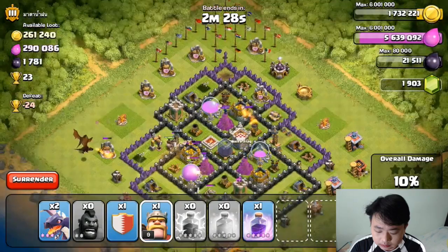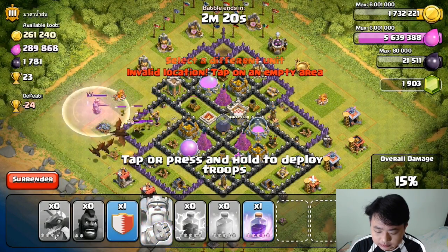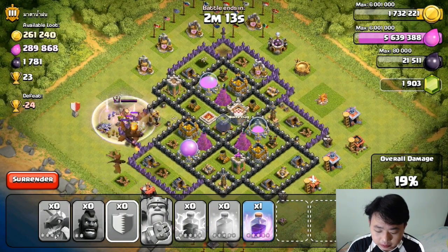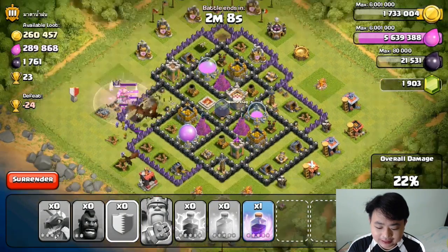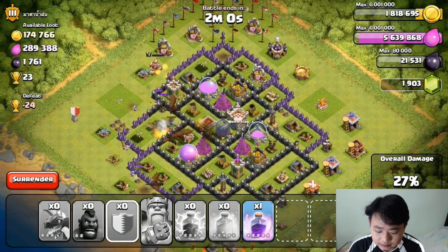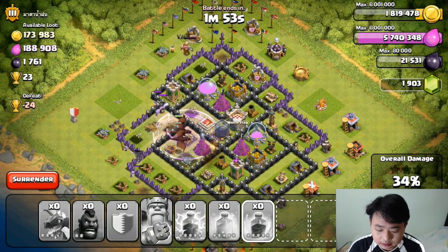A little bit of Barbarian King and hog riders. The air defense is not totally taken out, so it will probably be half a disaster. Yep, it is half a disaster. Hopefully the air defense will not take out my four dragons — okay, here goes.